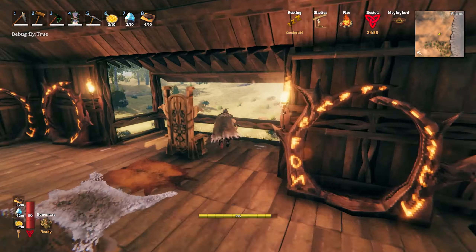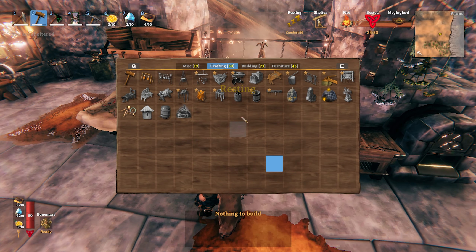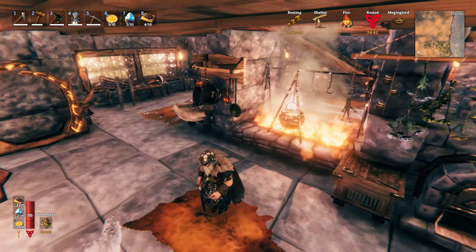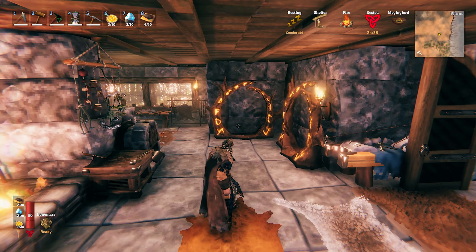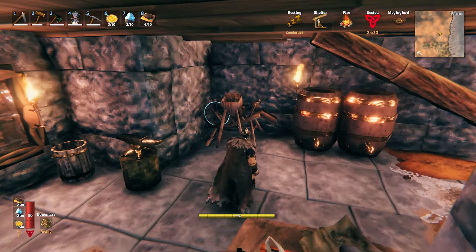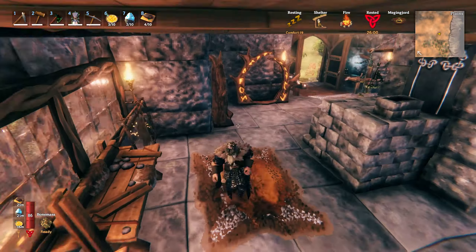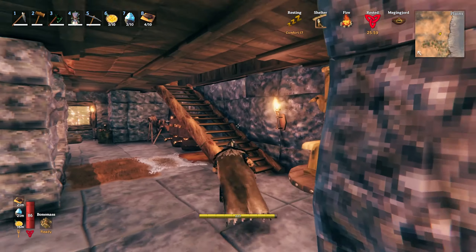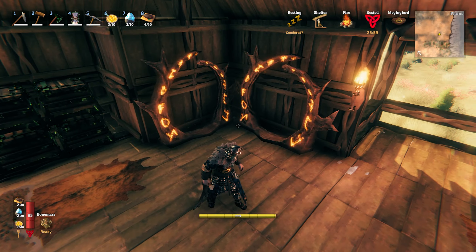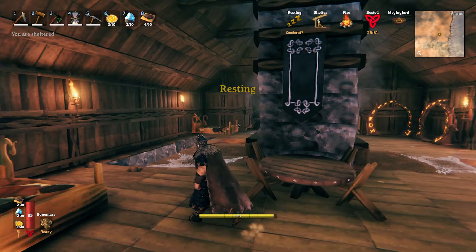It generally stays around the 16 to 19 range, so it's pretty good. Let me show you everything that's in it. We've got the cauldron up front with the iron cooking station — I believe you can fit another iron cooking station in there. There are a total of eight portals, four on the bottom floor and four on the top floor. Your stone cutter and artisan table are here, the fully upgraded forge, the spinning wheel, and two fermenters.